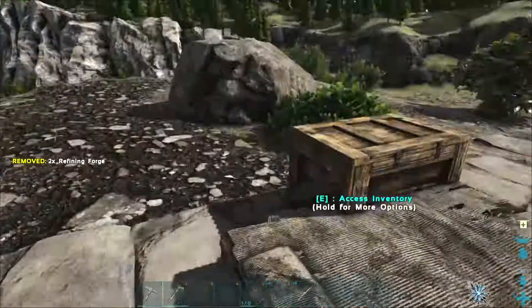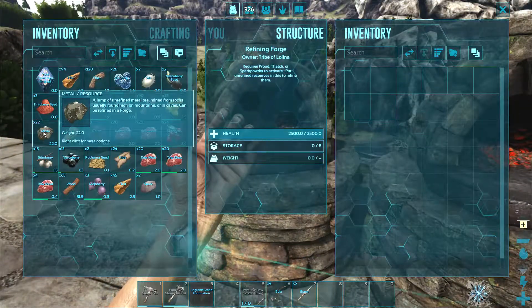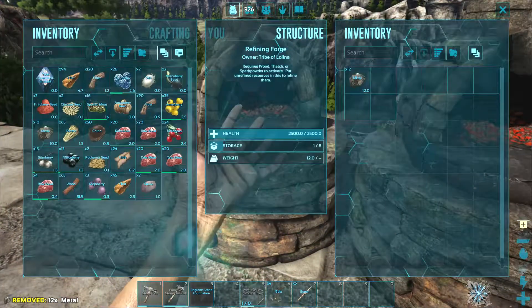To light a refining forge, you have to access its inventory and put some fuel in its inventory. Put fuel like wood in the inventory of the refining forge.